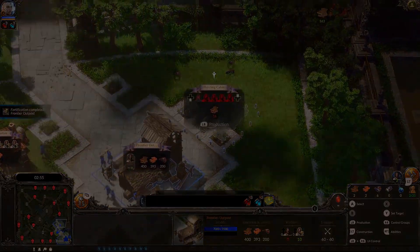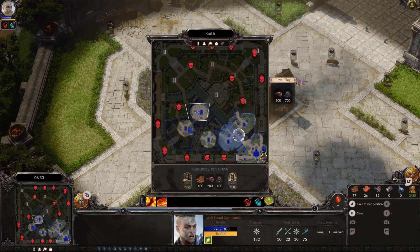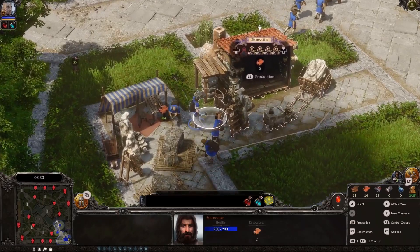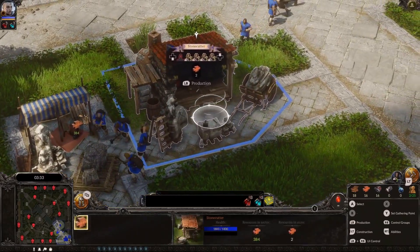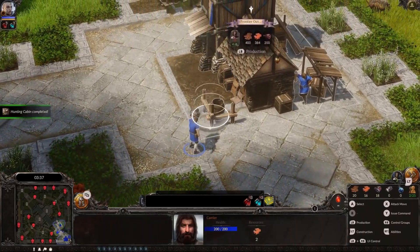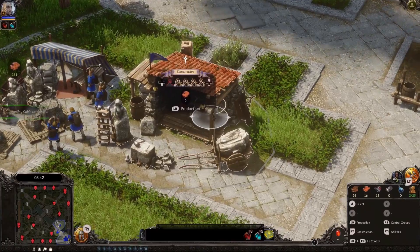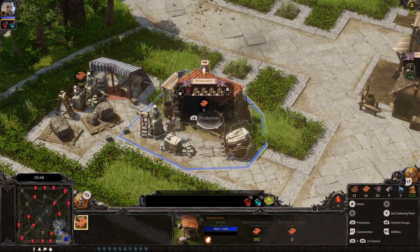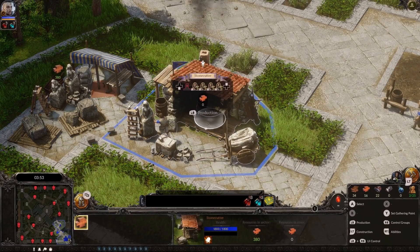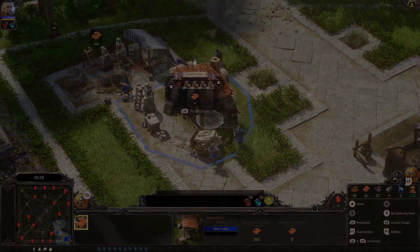Choose wisely about what resources you prioritize in which sector, especially considering that not all sectors will have all resource types in them. The workers will gather the raw resource and take what they can carry back to the resource building for processing. A carrier worker from the sector center will then pick up the processed resource and take it back to your sector center or any other building currently waiting for that resource. While workers can't be given direct orders, you can recall them to safety by ringing the bell in any resource building. You can also assign how many workers should be working in each building.